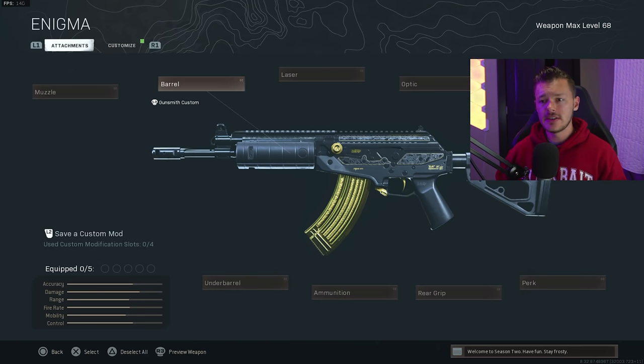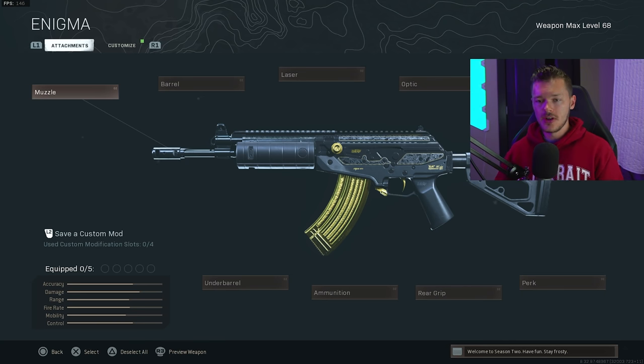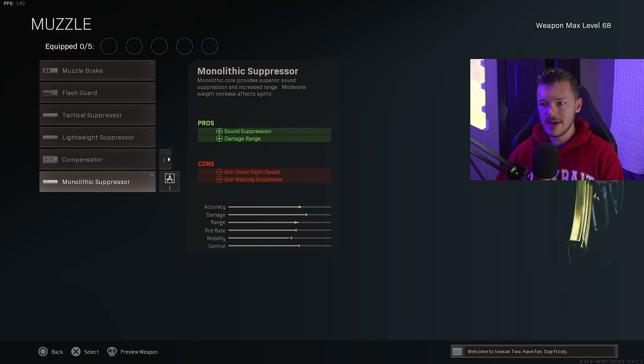Next up in our top five is the CR-56 AMAX. This gun is amazing — probably one of the top ARs you can use in Warzone. For the muzzle we're throwing on the Monolithic Suppressor for sound suppression and damage range. Same logic as before — it's the go-to attachment.